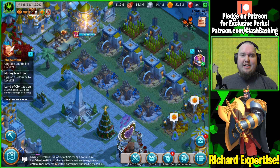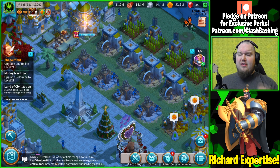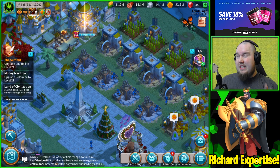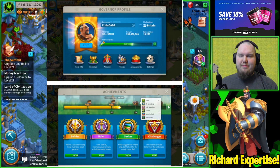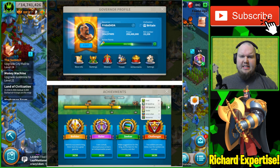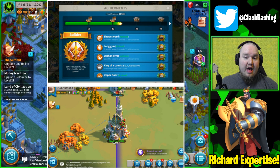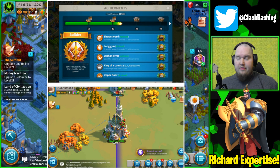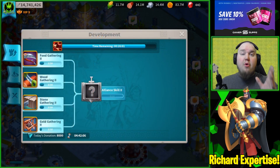We also have some great update news before we hop in to talk about Richard. There are some good updates coming — we got a little sneak peek. The first thing we're going to be seeing is a new achievement system. All these pictures are not final, just a sneak peek of what we're getting. As you play the game, you'll unlock more achievements, get more points, and build up to unlock rewards.